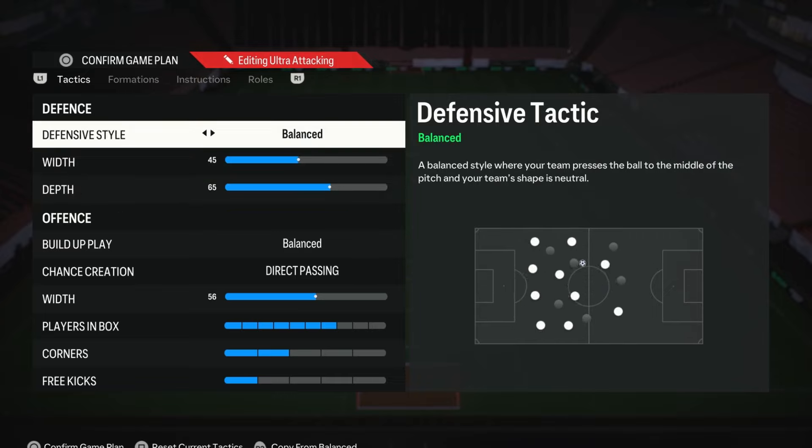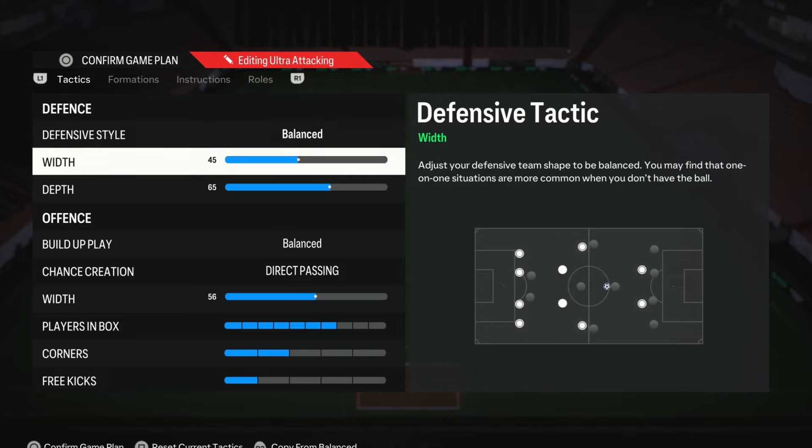For the defensive style, we pop this on Balance as it does give us the best control. When you want to be aggressive and press, you can. When you want to drop off and be more passive, you can also do that. So Balance is the way to go in my opinion. If you want to use a pressure tactic because you prefer that, that is absolutely fine.